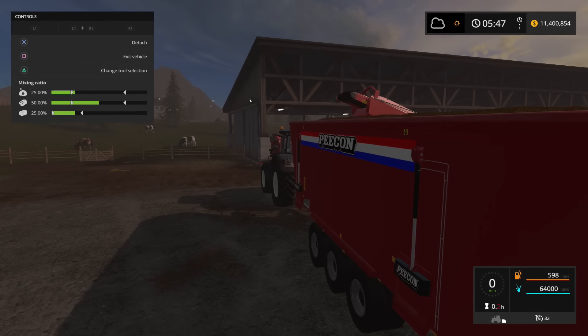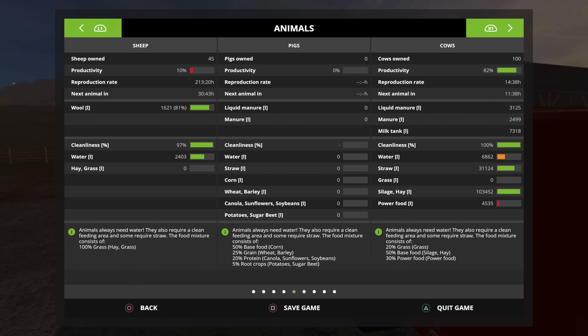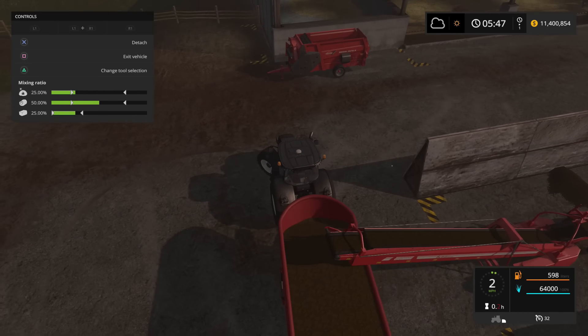If you're wondering whether you'll ever need something this big — well, I've got 100 cows owned right now. I need power food at about 30 percent and base food silage at 50 percent. I've got silage of over 100,000 liters in there and it's almost filled up. I've already got 4,535 liters of power food in there — let's see what happens when I dump this in.